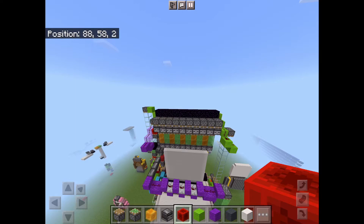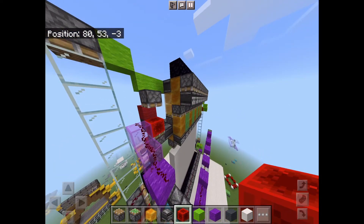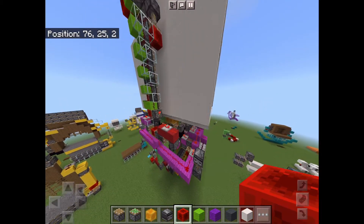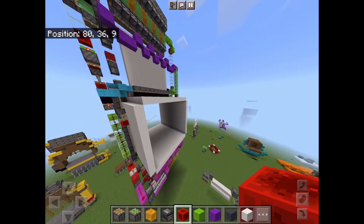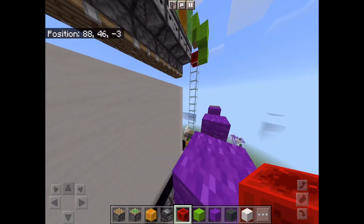Basically, what this is, is just a flying machine pushing everything down, and then a trapdoor and a flying machine pushing everything up. You're pushing the piston wall thingy down and then pushing it back up — that's all this piston door is. It's not nearly as complicated as it looked.